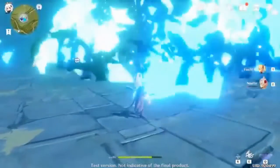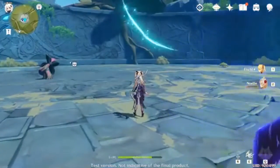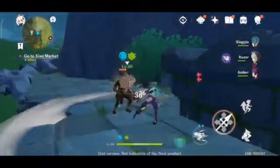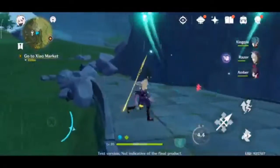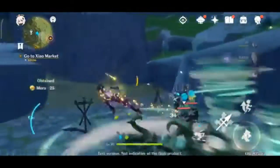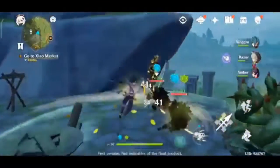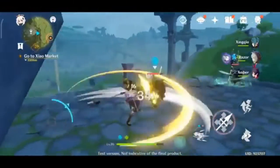Moving on, the next character you'll be familiar with is Xiao. He's Anemo — basically a wind user. His skill lets him do three dashes, and each dash has its own cooldown.